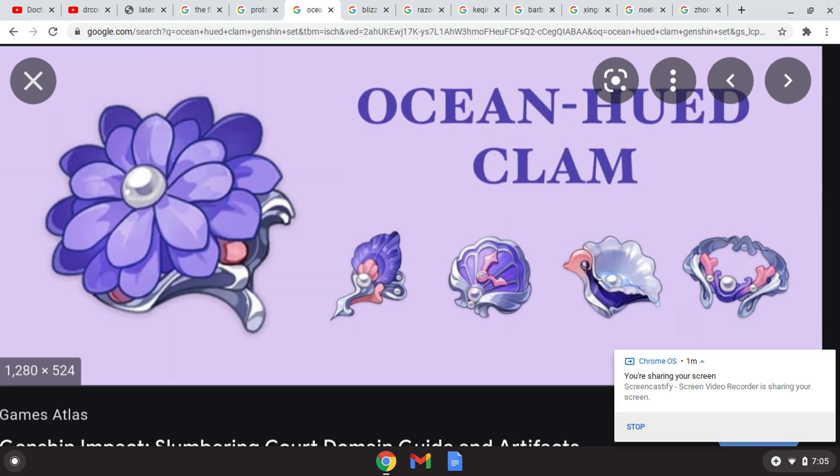I think it's best paired with the Ocean-Hued Clam, which is apparently a really good healing set. The more you heal with it, it will create a foam bubble, and it explodes at a certain amount of time. So this will be useful for a high attack, high healing Chi Chi.